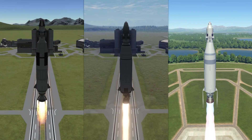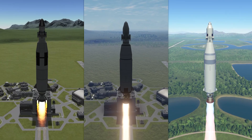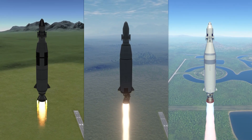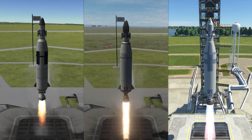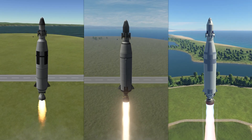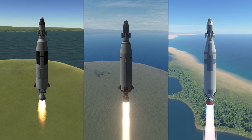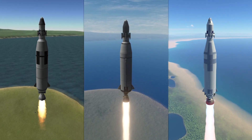KSP1 modded almost looks more realistic, while KSP2 looks more stylized — things look a little more plastic, but it almost fits the Kerbal theme. It's visually appealing in its own aesthetic. KSP1 is like the anime, KSP2 is like the Pixar version, and KSP1 modded is like the real life adaptation.